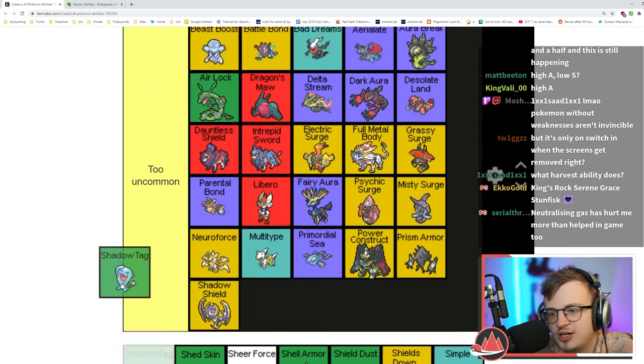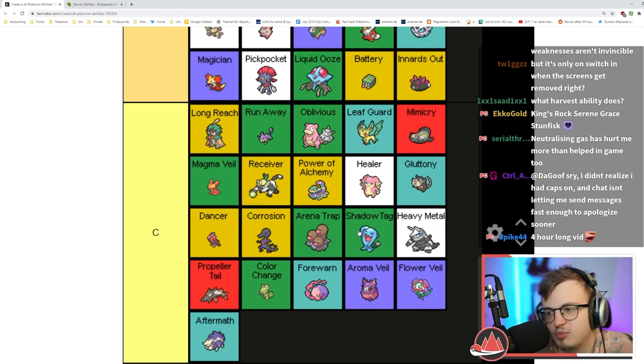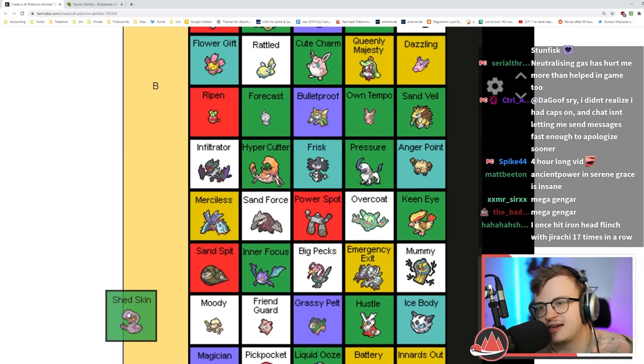Shadow Shield is too uncommon. Shadow Tag is the same as Arena Trap except it's only on Wobbuffet — sometimes on Gothitelle. The only use in Nuzlocke is pretty much trapping Teleport encounters. Shed Skin is okay — having a chance to cure status is nice; it's kind of good with Rest.